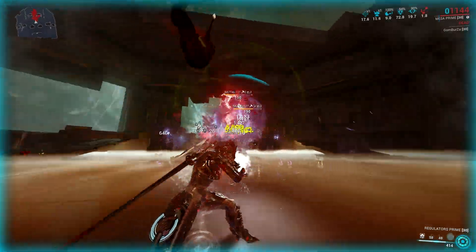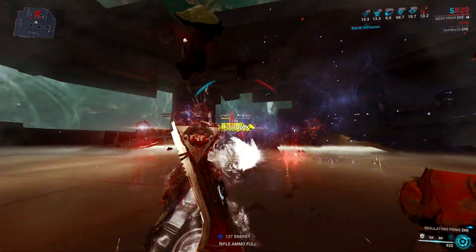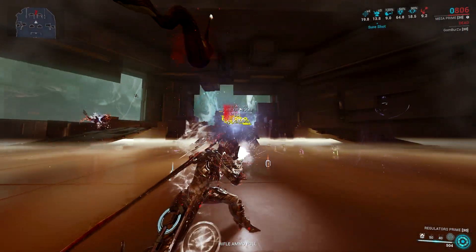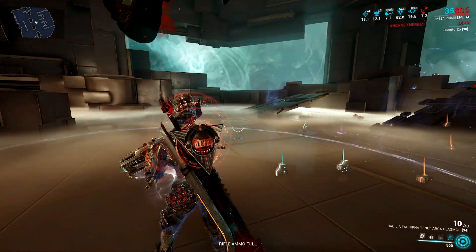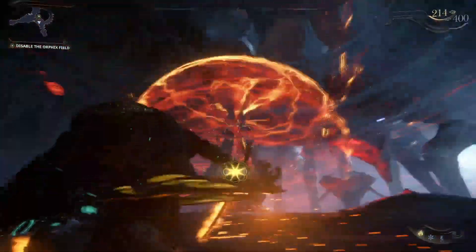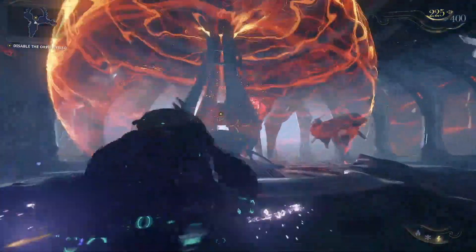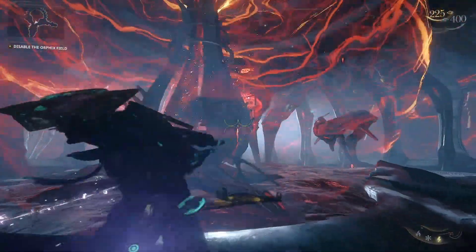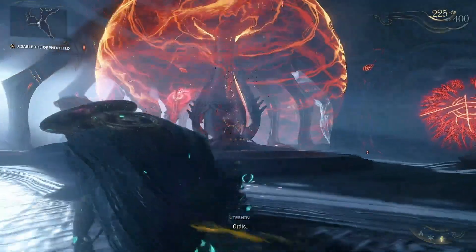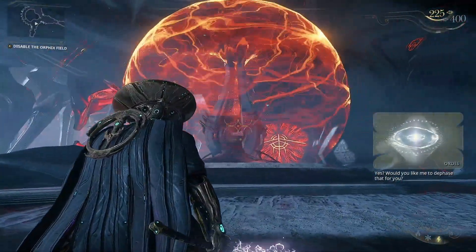I have a feeling that the new war is not the final chapter of the sentients, but will open up new chapters. Possibly, we could reach the point where we take the fight to the Tau system, which is the home of the sentients. Make sure you have the Paracesis as it will be used in the new war, and the Xata's Whisper warframes are just backup in case they are needed. Right now, I'm more excited about what the new war update will unlock for future content than making it just another farming story quest.